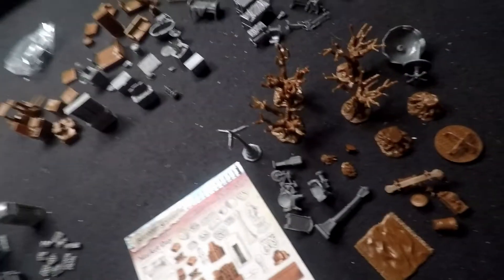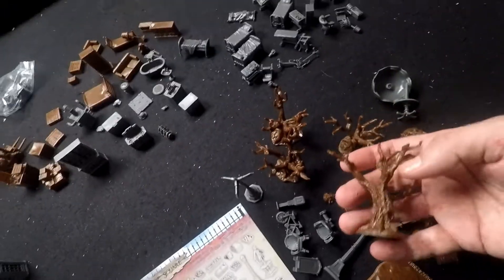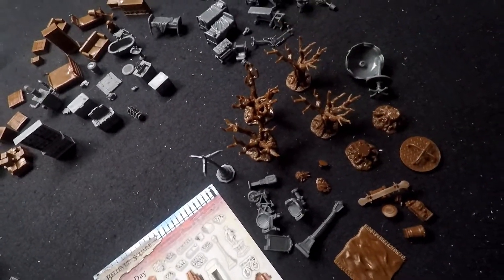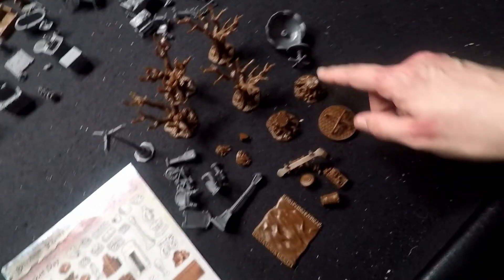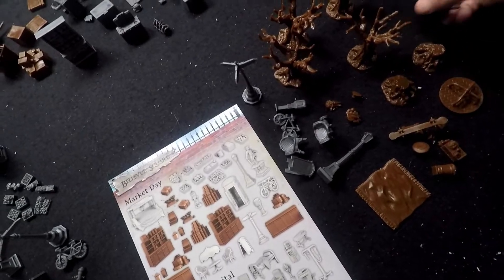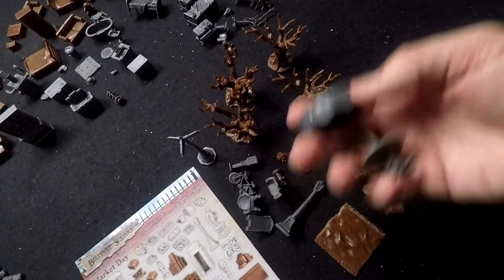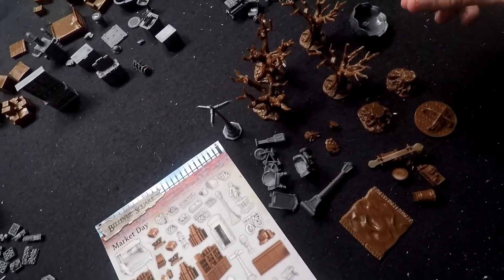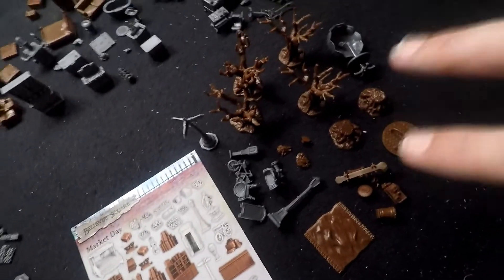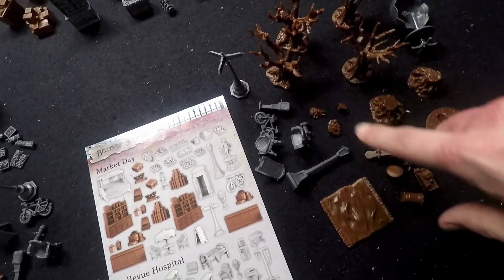Moving over to the Peaceful Park — this is quite a nice one because you've got a couple of sets of these trees, quite haunted trees really. We've got a playground, some tree stumps. Again we've got another set of the cafe chairs — unfortunately I did manage to break that one, I was trying to straighten it out as it was a little bit warped, but that's easy glueable. Again we've got another set of the cafe bits with the street sign and the lamppost, which is nice because it means we can use those in either set.